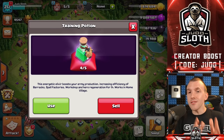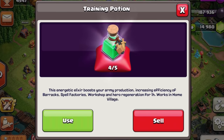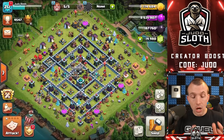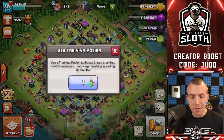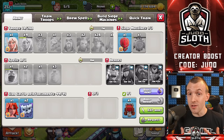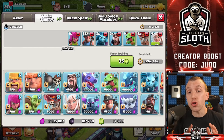Next up, we have the training potion. This is my most used magic item by a long shot, and I'm sure it is for most of you. It allows you to boost the production of your army — barracks, spell factory, workshop, and hero regeneration — by four times the speed. You can see in my troop training menu that it will take roughly 30 minutes for my entire army. You can use the potion from within the magic item menu or by selecting any of the buildings it impacts. After using the potion, buildings will have a green circle around them and the required training time decreases dramatically, with a double green arrow showing the potion is active.